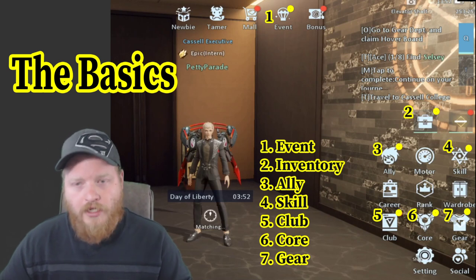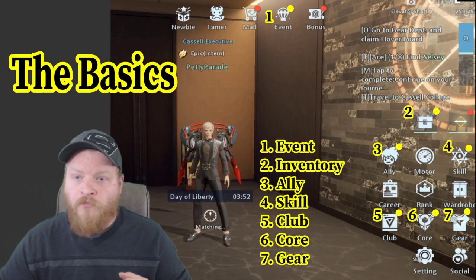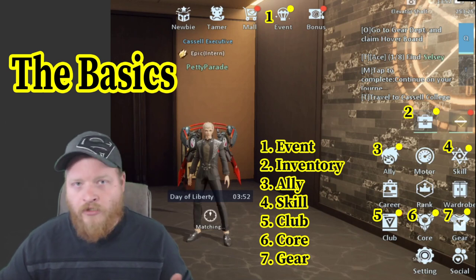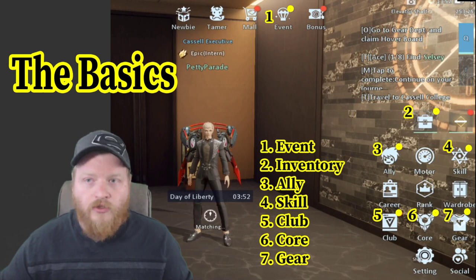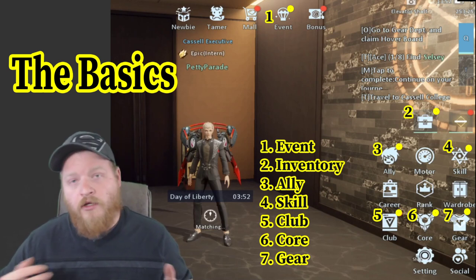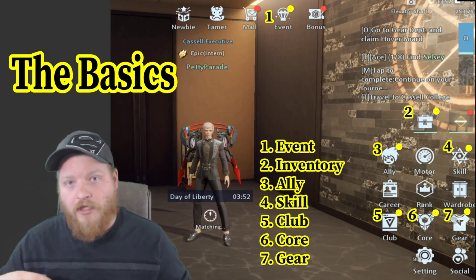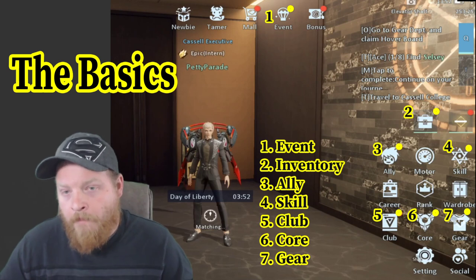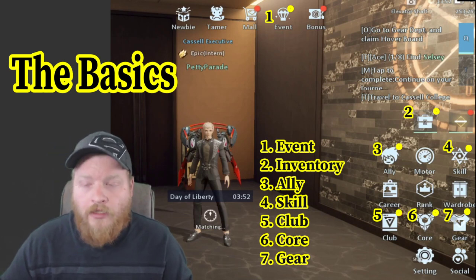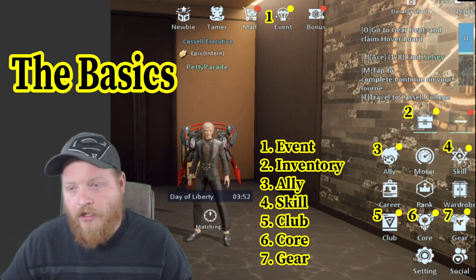Two is your inventory. There are a couple of things that if you take in from the mail system, you'll have to go into here and then open. So like if they have any downtime and maintenance and they gift out crystals or gems, it'll give you an item that goes to your inventory, and you need to go in, click on the item, and hit use, and then you'll get that currency. You don't really have to worry about going in there to equip new gear — like I said, new gear is pretty much automatically equipped for you.